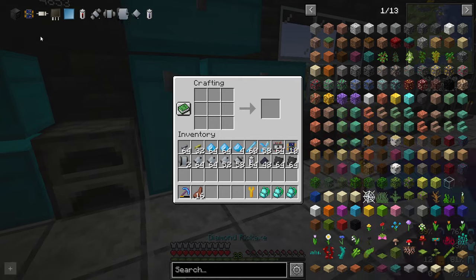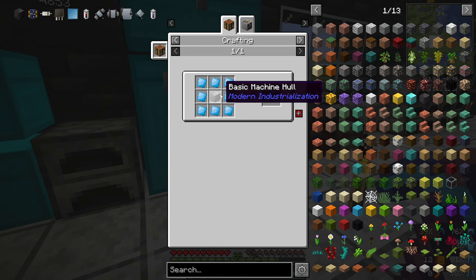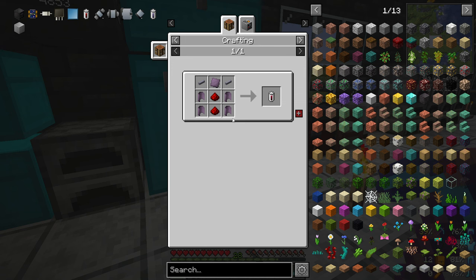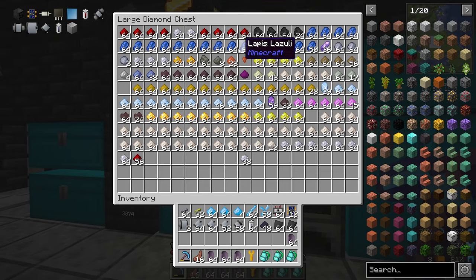Let's see what else we needed to do here. We were getting distracted — we were making something. We had too many of those, so I need to make more batteries. The good thing is I have lots of the alloy, as you saw here. I'll be back after I make myself a stack of batteries, which honestly isn't going to take time at all.